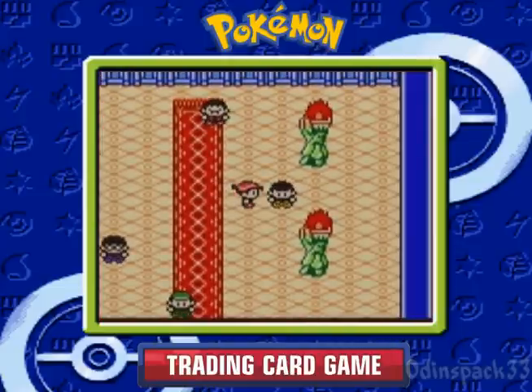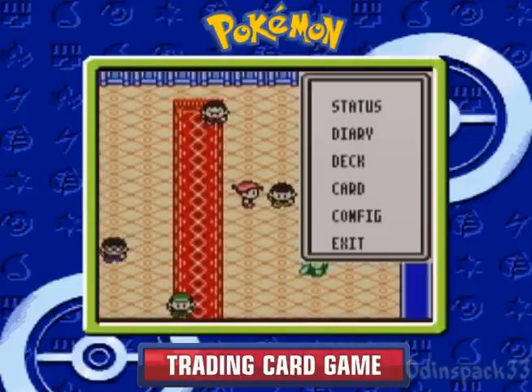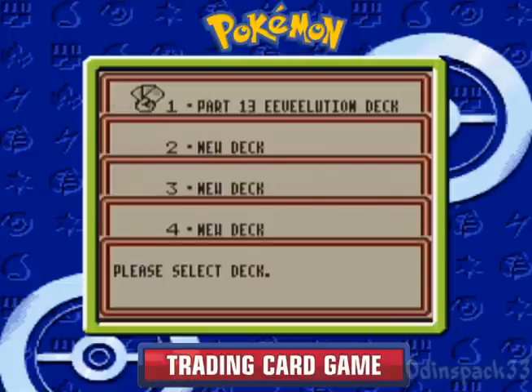We're gonna take on Jonathan, who's this guy here. By popular demand — I've got several requests to do this, so I'm not crediting a specific one person, because I've been asked this many a time. Finally, make an Eeveelution deck.